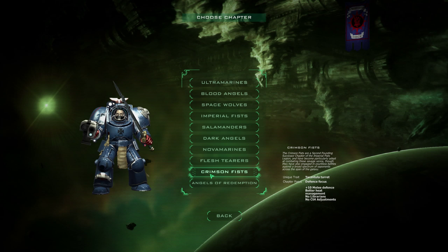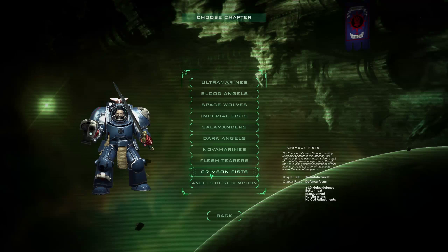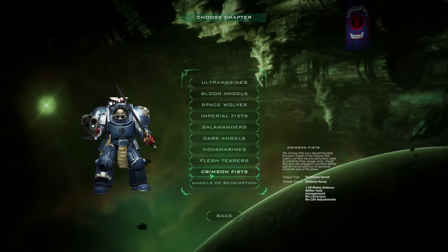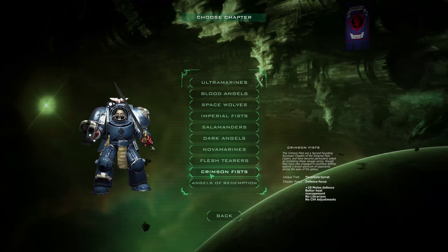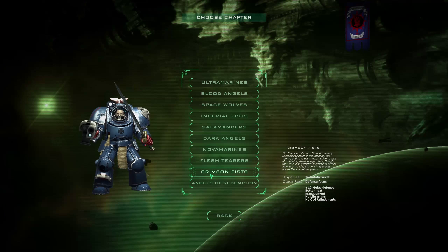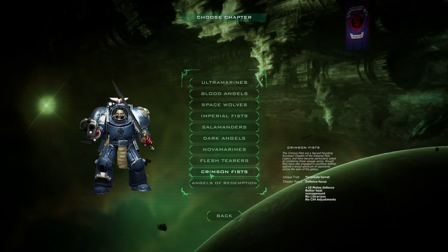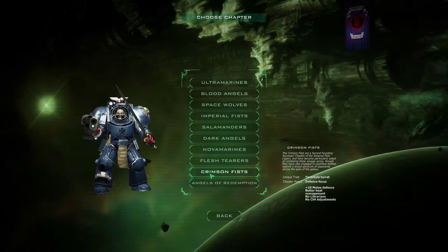I suppose if you haven't purchased the Dark Angels or Imperial Fists DLC and you want to see some of what makes them special without buying both packs, it might be worth it. But as it stands, the Crimson Fists are bugged and don't get access to the Tarantula turret where they should. So unless you can find this on a Steam sale — and I would say a heavy sale at that — this is perhaps one of the DLCs you want to avoid.